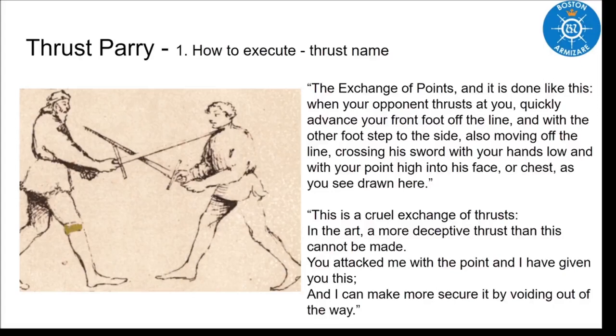He also tells us: this is a cruel exchange of thrusts. In the art, a more deceptive thrust than this cannot be made. You attacked me with the point, and I have given you this, and I can make it more secure by voiding out of the way. He tells us the footwork — we need to move off the line but also forward. He tells us to keep our hands low, cross the sword, keep the point high at his chest or face. We know this is very deceptive, quick to execute, hard to see coming, and very deadly when it actually happens.